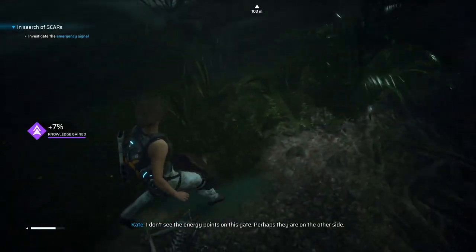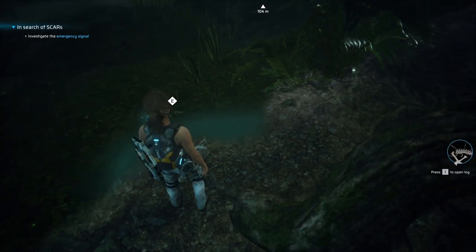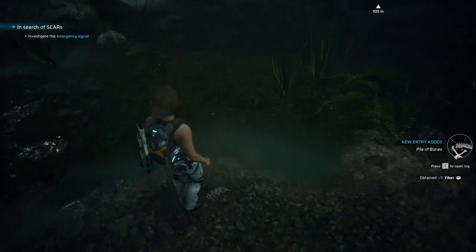I found a strange alien cube — it's emitting neural waves directly to the brain. Oh god, what was that? Seems friendly. Whatever that thing is — what the heck.